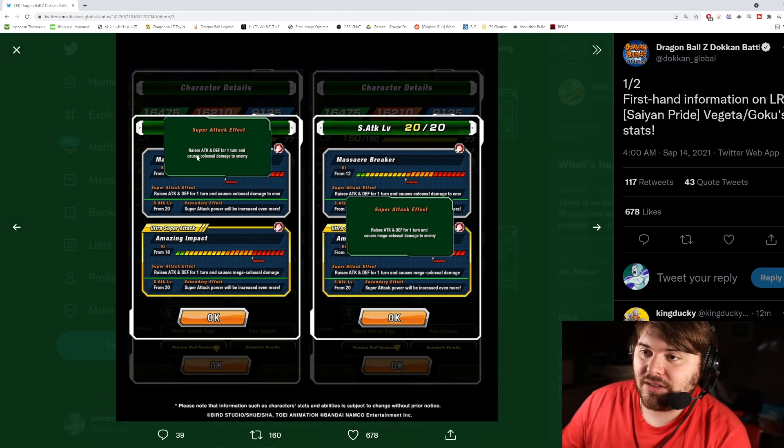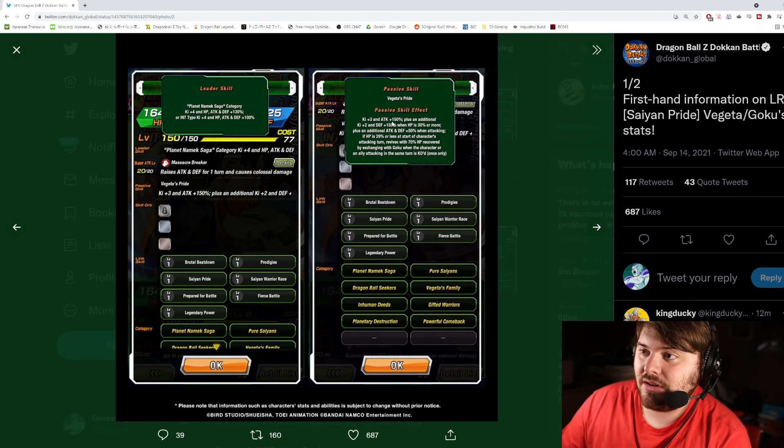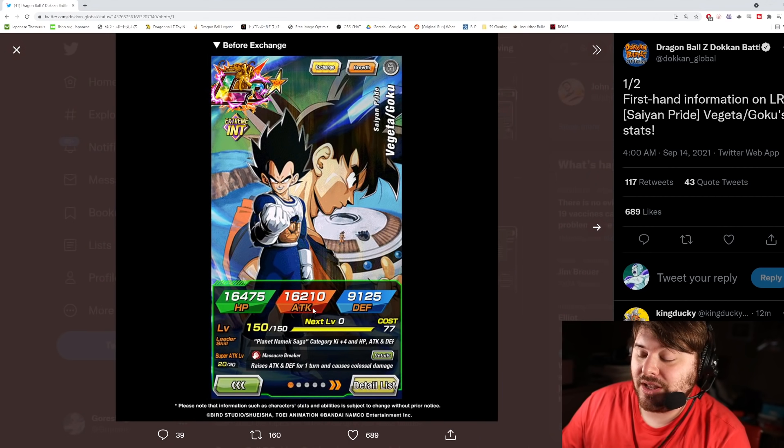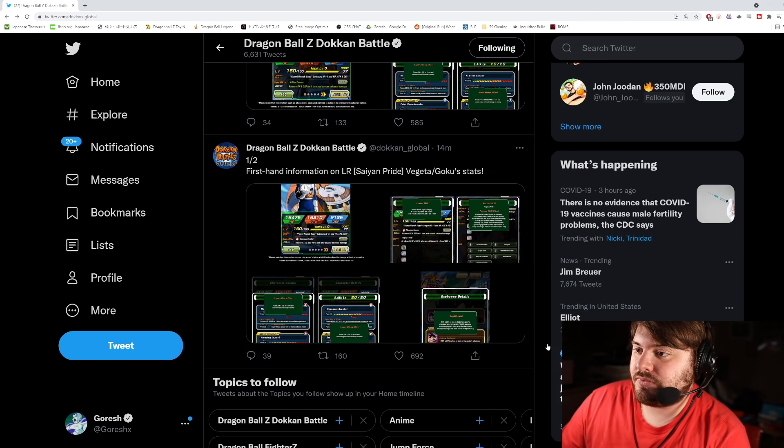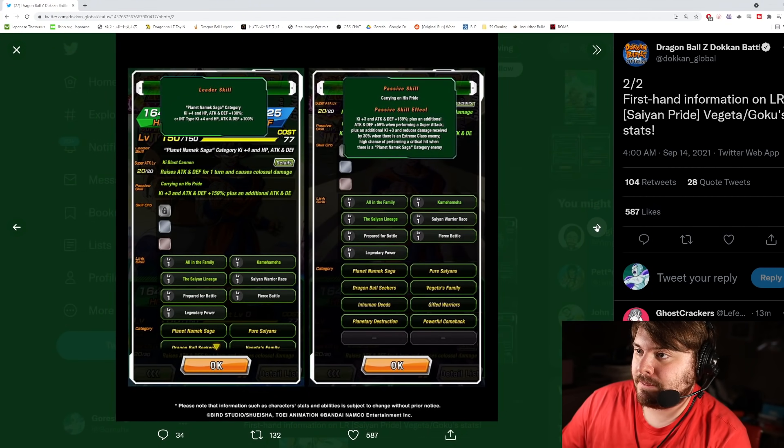The 12-KI super attack is Massacre Breaker — raises attack and defense for one turn and causes colossal damage. The ultra super is Amazing Impact — raises attack and defense for one turn and causes mega colossal damage. He exchanges with Goku once only. He seems pretty good; he's going to do a lot of damage. His stats: 21,200 attack is a lot, defense is around 11,100 — not crazy but the attack is pretty nice.